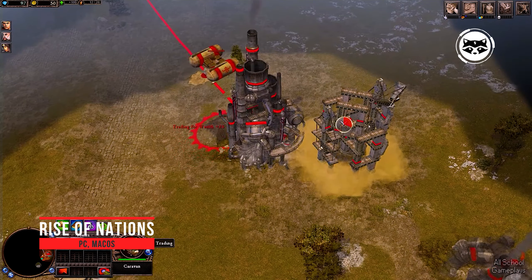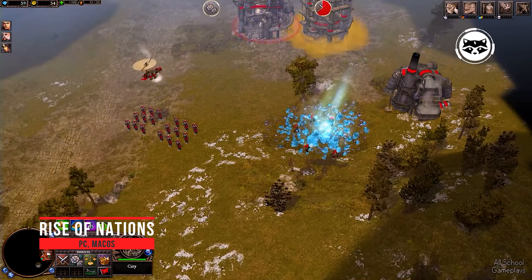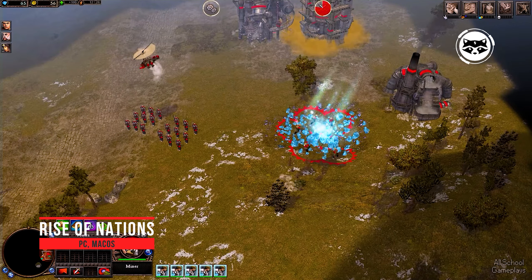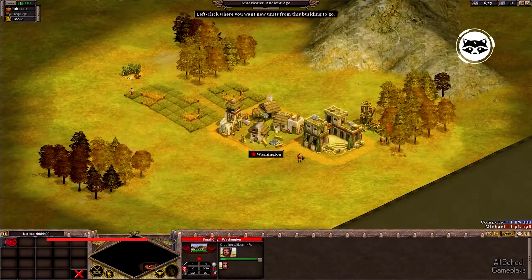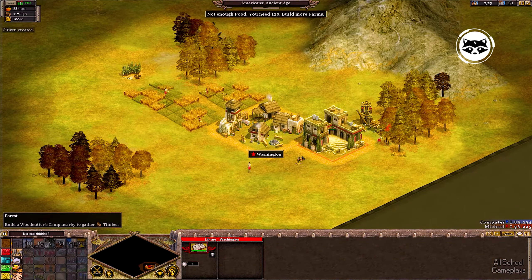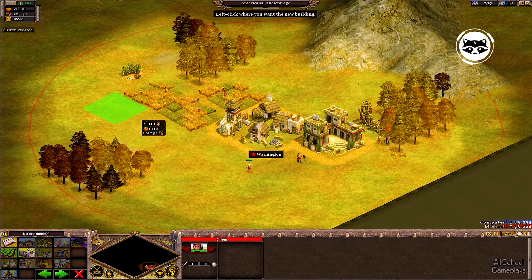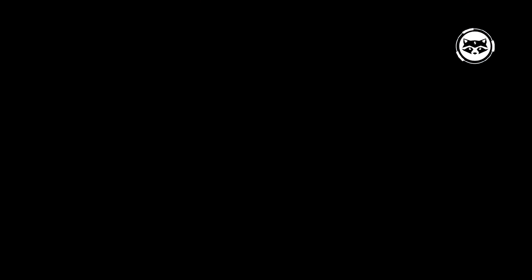Rise of Nations has a distinct imprint of Sid Meier's Civilization. The project cannot boast of any striking differences from the classic RTS, so you can get comfortable here without much difficulty. We build cities, develop technologies, explore the world, and watch how our civilization goes through a journey of about four millennia. What sets Rise of Nations apart from others are the campaigns — you do not have to follow a predetermined scenario, as individual provinces are marked on the global map which can be captured in any order.